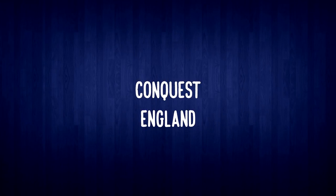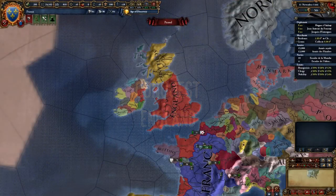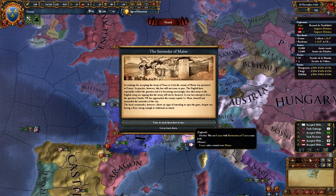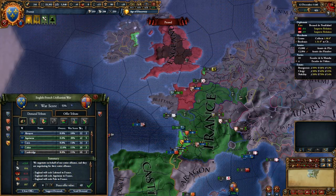England is your main foe early game, though they won't be around for long. There's a strategy where you attack England first with a Reconquest CB before the Surrender of Maine event, but I don't recommend it, as you are the attacker and you won't be able to call in your allies that early. Just wait for the Surrender of Maine event to fire, which happens fairly early game. This war is easy as your allies will help you out. Just siege down all three forts, then take Laborde, Aquitaine, Calais, and Pale from England.